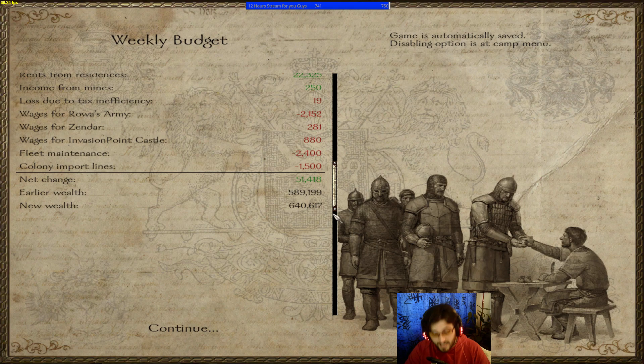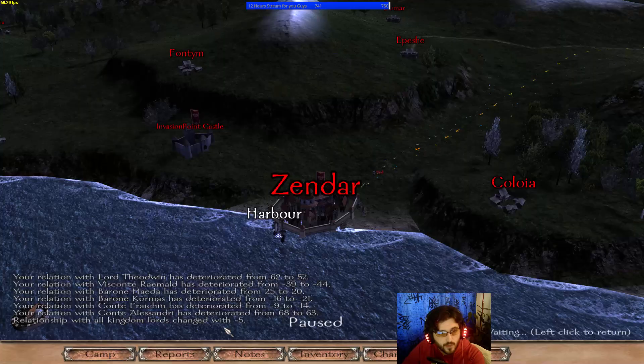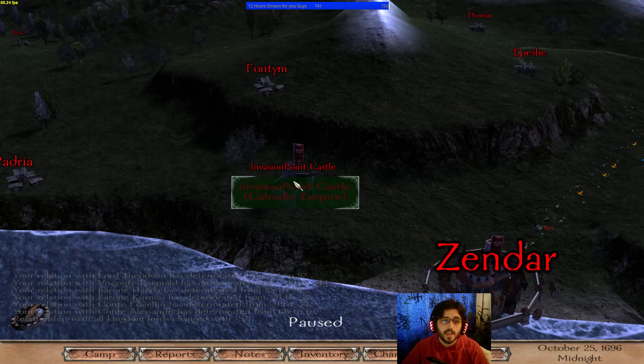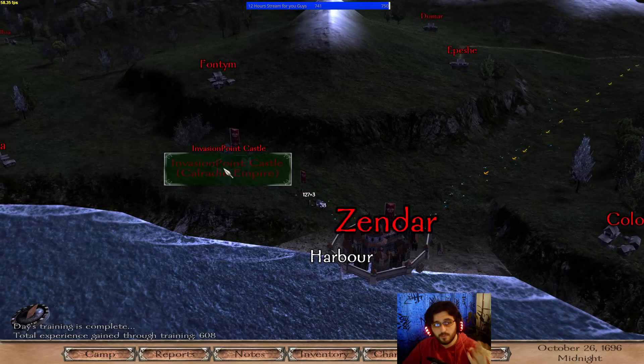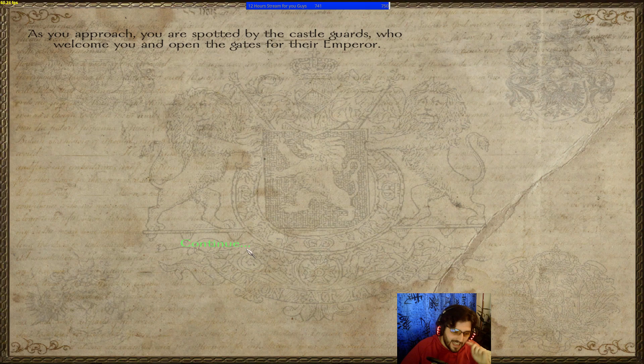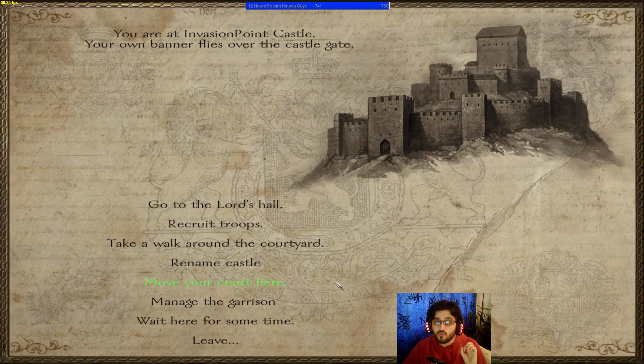The next subject is castle construction. We are near Zendar, so you can build up to six castles in Novathus, anywhere you want. I've built only one — an invasion point castle — which was more than enough to serve as a staging ground.